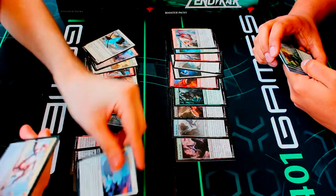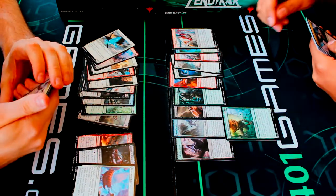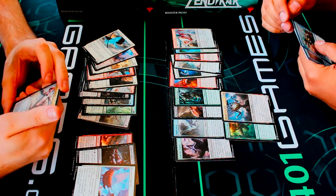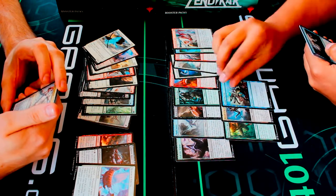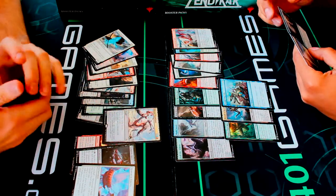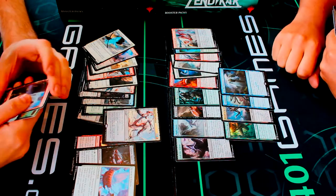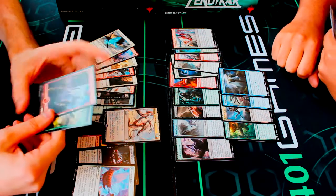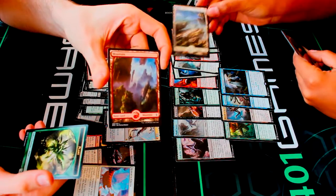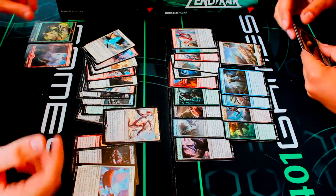For uncommons we got Chasm Guide, Vampire Lacerator, and Retreat to Emeria — pretty nice. I got Tajuru Warcaller, Herald of Kozilek — I like that one — and Dampening Pulse. For the rare I got Brutal Expulsion, and I got Part the Water Veil — nice! So I got a mythic already with the awaken ability, and then obviously the really nice full-art land reprints. These things are amazing.